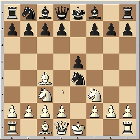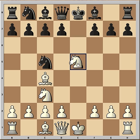Nc3 was played, and now the best move would be to take the Knight on c3. Instead, Black played Nc5. White took the pawn on e5, and now f7 is under attack from the Knight and Bishop.